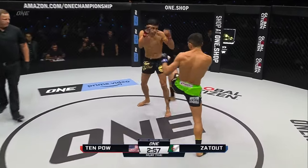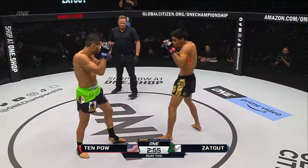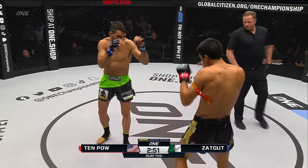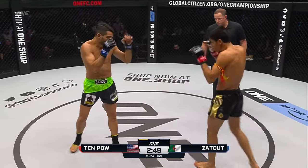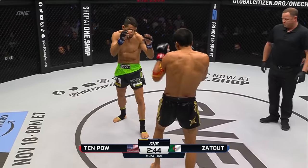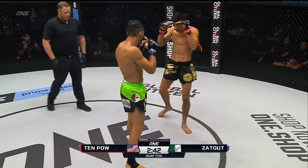Second flat line, Bantamweight Muay Thai. Ace at 10 pound from America versus Merizatut from Algeria. This is going to be interesting to see how Ace handles those small gloves. I know he's used to big gloves, but Merizatut's been here — he's been inside the circle, used to the bright lights.